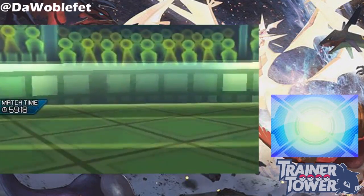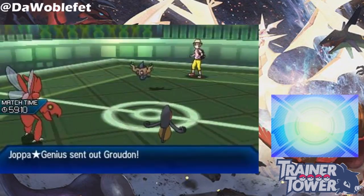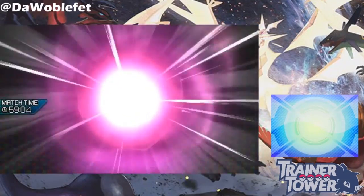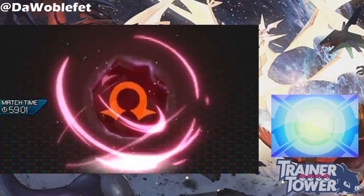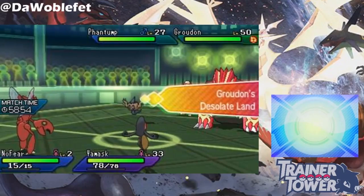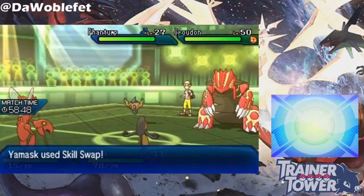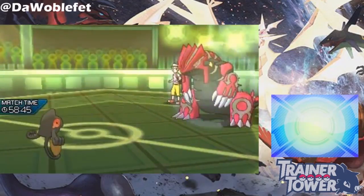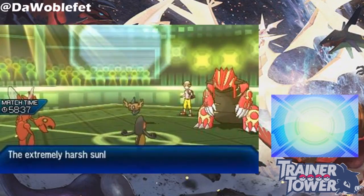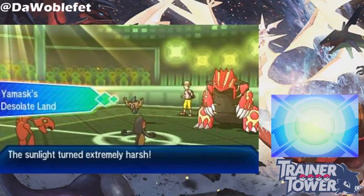To start off, I've Skill Swapped away Fluffy from my Stufful, as well as Adaptability from my Skrelp. I'm going to be giving Adaptability to my Primal Groudon, and I'll also be passing Fluffy over to my Scizor. Adaptability's effect allows moves that are STAB to deal two times damage instead of the normal 1.5 times damage, and Fluffy lets Scizor take only half damage from contact moves, but doubles the damage it takes from fire-type attacks. This will come in handy for Primal Groudon's Eruption attack, increasing the amount of damage the attack will be doing.